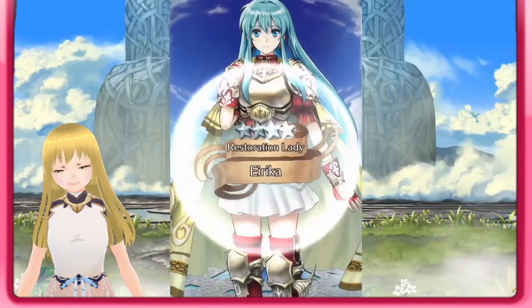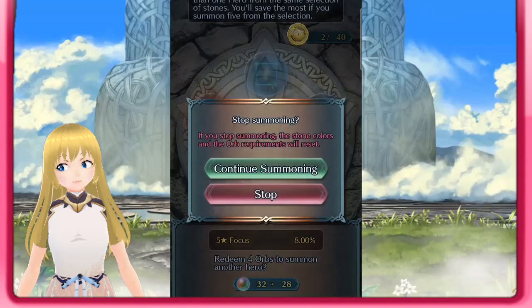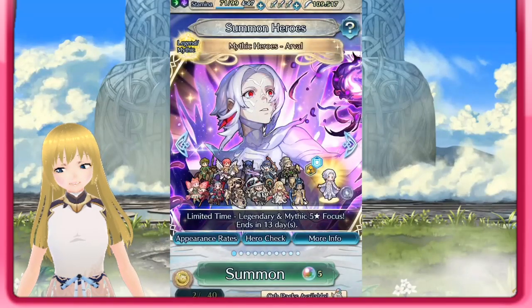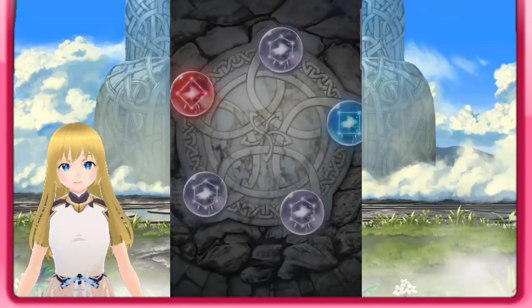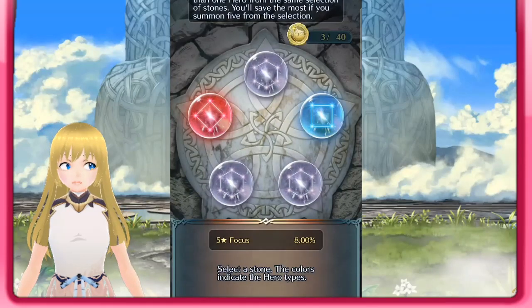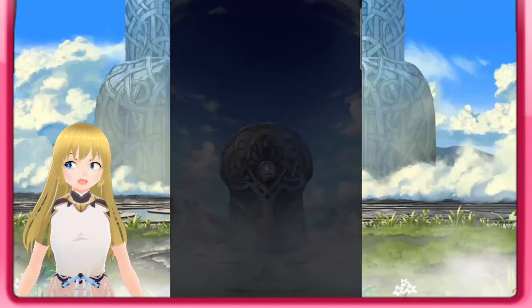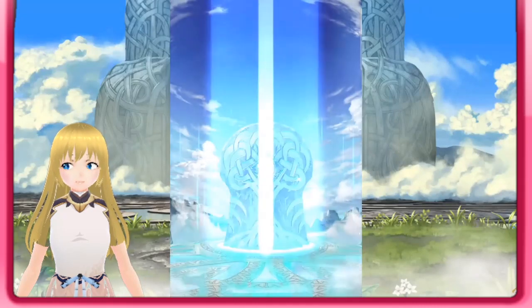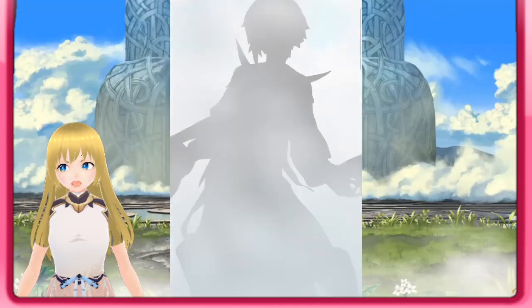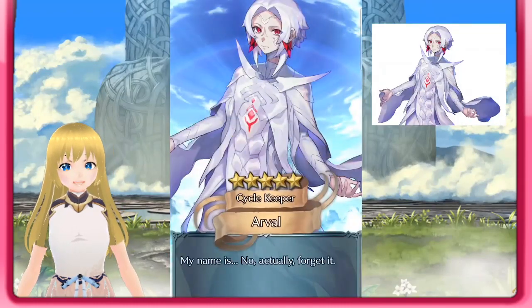We're going to get out again and go in again. We're looking for gray colors, so let's go ahead. We have three gray colors here — let's go for the one on top. Is this Arbol? Is this Arbol? Can you imagine? That would be so lucky. Oh my God, this is crazy! Wow, such luck. Let's go — we got Arbol!